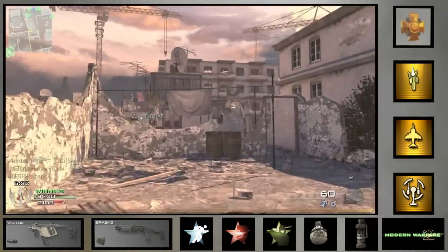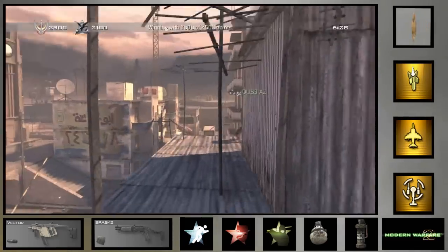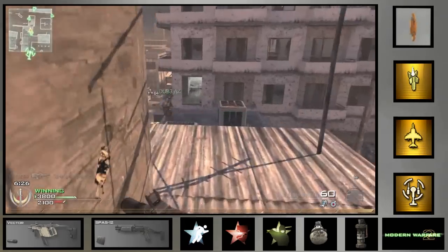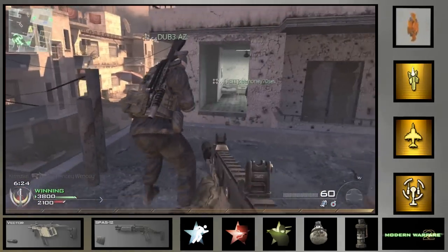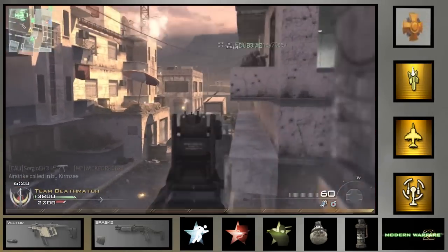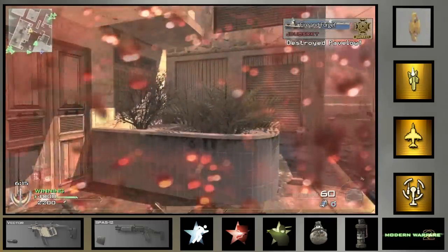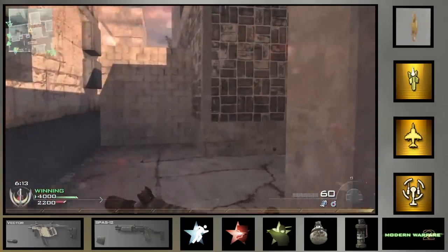I can't really find a whole lot of use for this gun compared to so many other options. The UMP outdoes this in every single aspect — you can get way more kills per clip, you can rush a lot more, it's more effective close range, it's more effective long range. It's just an all-around better gun and you're going to run out of ammo with the Vector quicker.